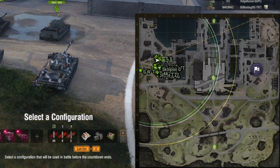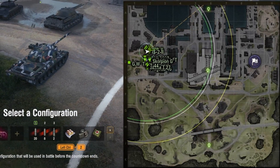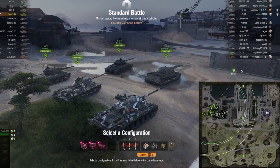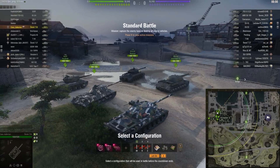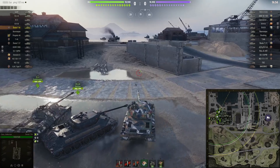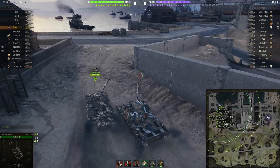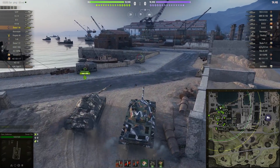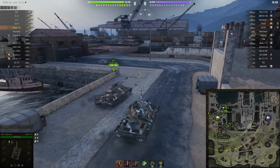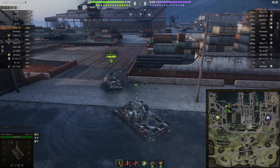We are zooming in. Behold — a new map. Safe Haven, a Japanese port city map. And I have to say, I've only played it twice in the regular rotation, random battles, and then I took a little spin in the training room. And I like it. It is good. Well done, Wargaming.